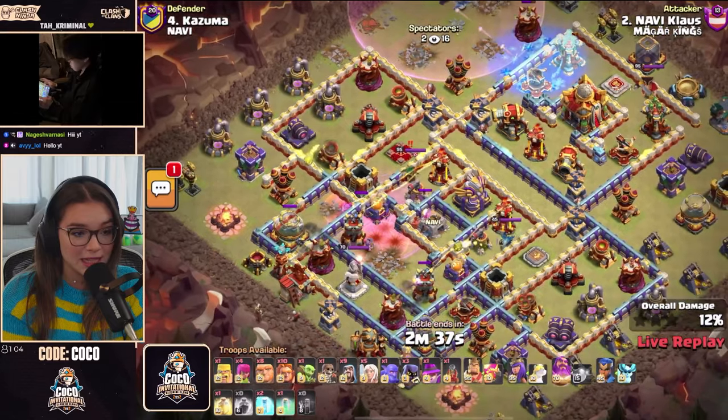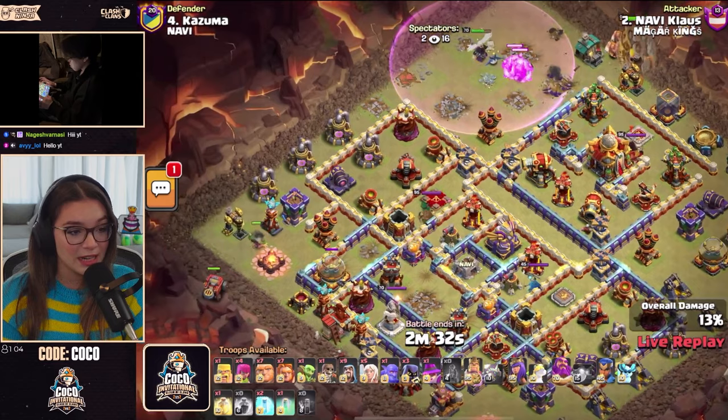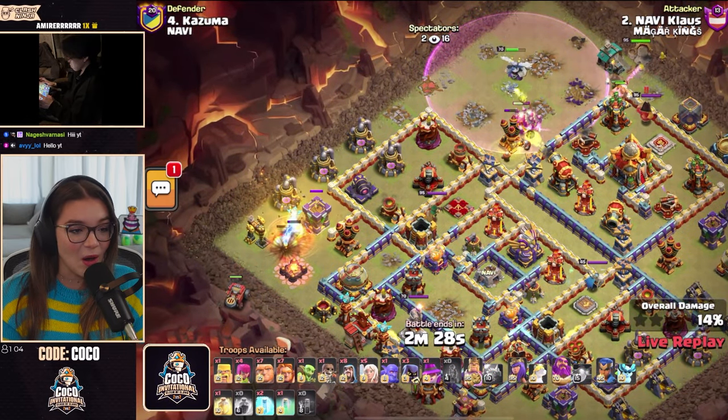He also got an X-Bow there on the left — not a double ricochet cannon, it was an X-Bow — which is pretty nice value because he's got that Flame Flinger already ready on that left-hand side.